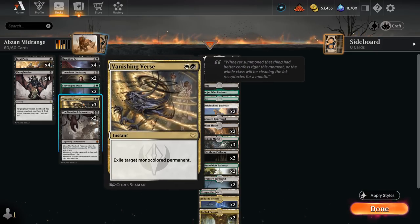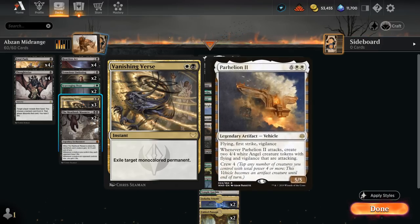We've got three copies of Vanishing Verse to complement Heartless Act — another versatile answer. It can get rid of Planeswalkers, enchantments, even artifacts like Parhelion before it gets a chance to attack.